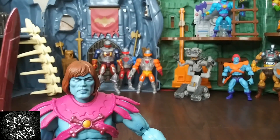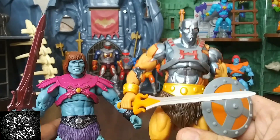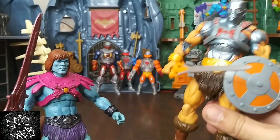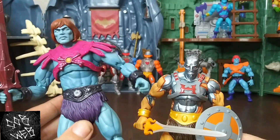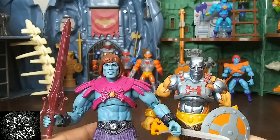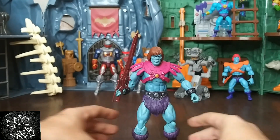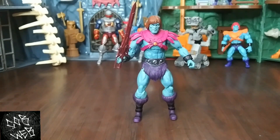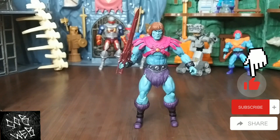I'll bring in this other figure real quick — this is what we got to begin with from the Revelation cartoon. I know not many people liked him that much, but I got him just to get him. I liked that Terminator look, he looked pretty cool. But this is what we all wanted — this is great to have and so glad we got it in the line. So that's our New Eternia wave nine Faker. Just got Buzz Off left to do — gonna knock him out in the next couple days and be done with that line. Thank you guys for watching, have a great day, we'll see you later.